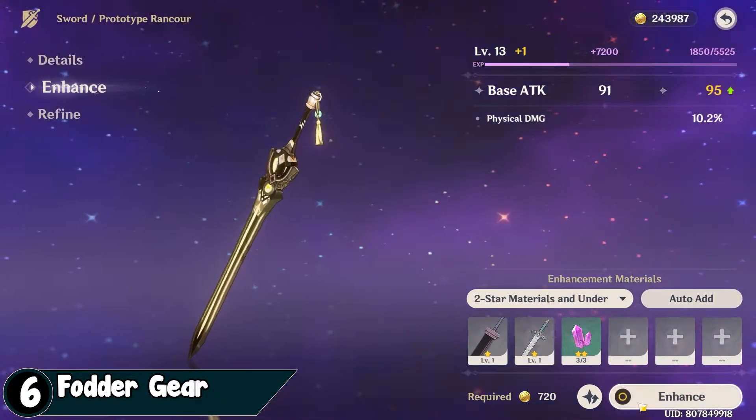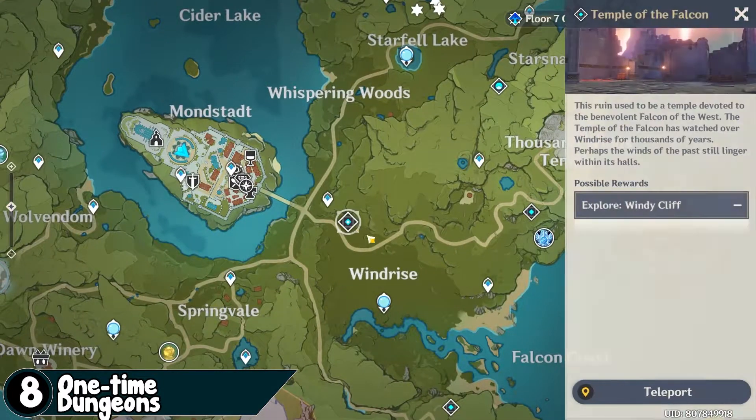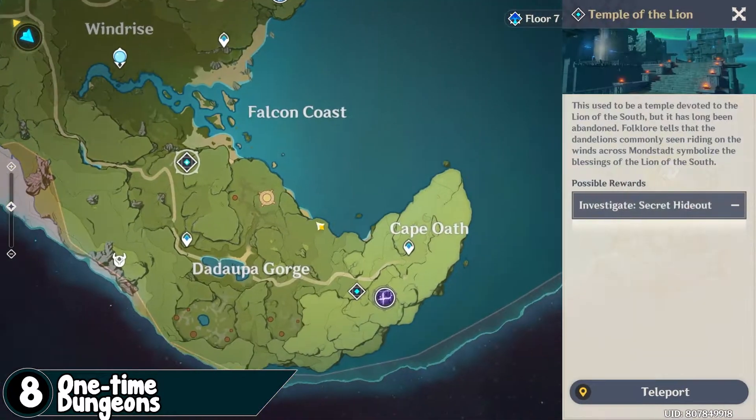Use your 1-star gear to increase the level of your weapons. This also applies to artifacts. Do one-time dungeons — they give a lot of stuff, including EXP.